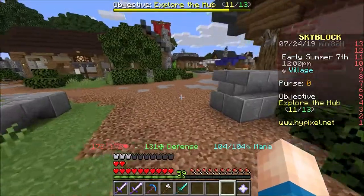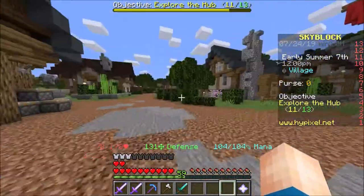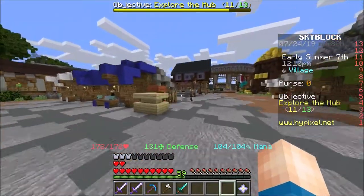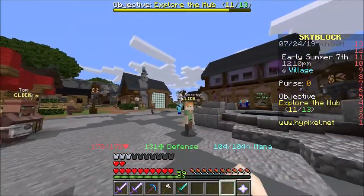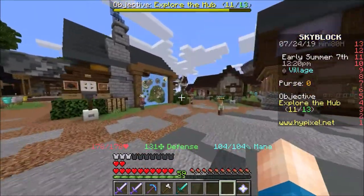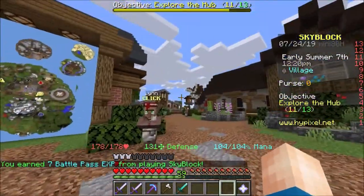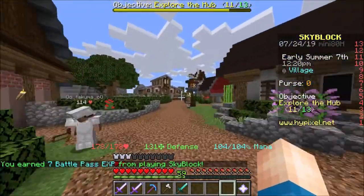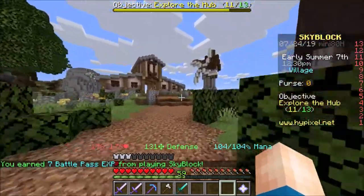If you see a giant windmill, head over there. You can see it on the map. Okay, this is gonna be the farm. This can also boost your health up as well.